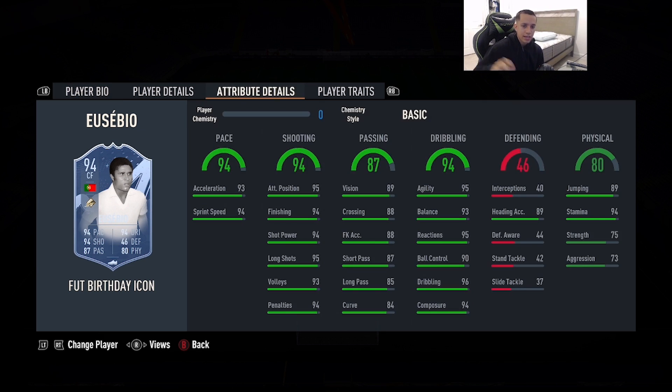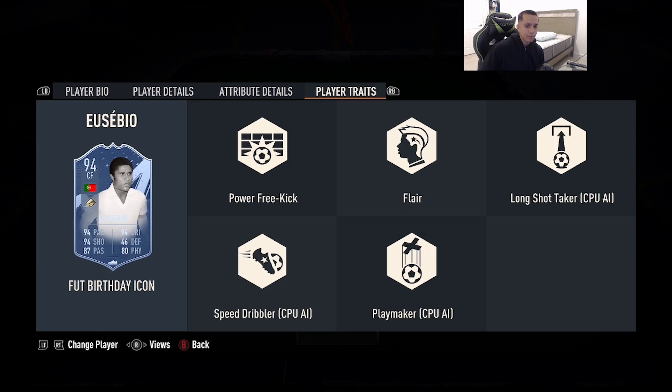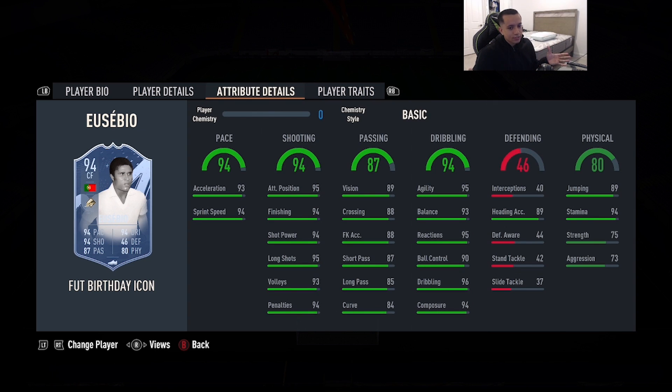Number 4 is 94-rated Fut Birthday icon Eusébio — 5'9", high/medium work rates, right foot, 94 pace, 94 shooting, 87 passing, 94 dribbling, 80 physicality, no shooting traits. The double five was a huge game changer. I'm going to stick by him and say he's still top five in the game — very broken across the board, very smooth dribbling with reverse elastico animations, and consistent finishing, just like previous Eusébio versions.